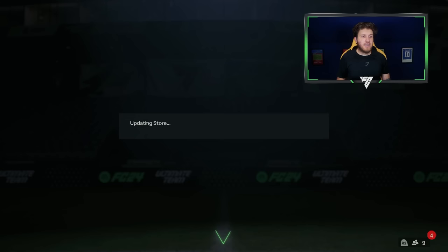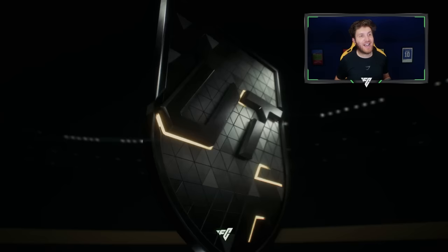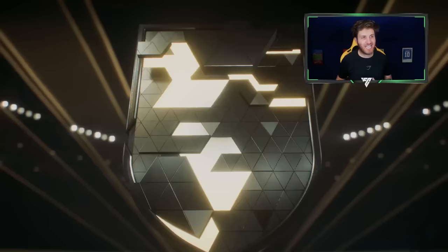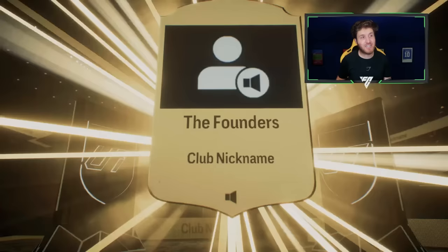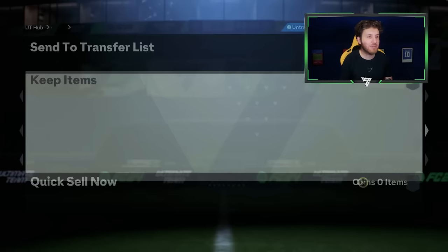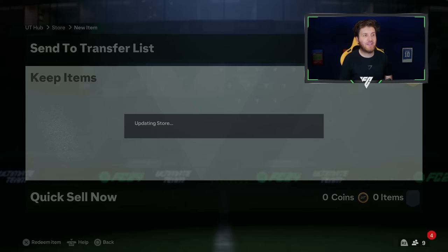First pack of this new Road to Glory - the FC Founders pack. I think we get the kits and the badge, and these also give you objectives. Definitely go into objectives and claim your reward after three games - you get some decent rewards. I can activate them as the kits and store them in the club. FC Founders Evolution - there you go.